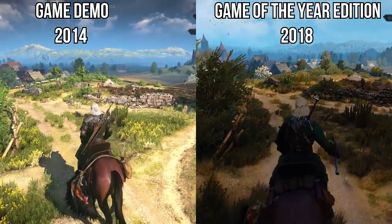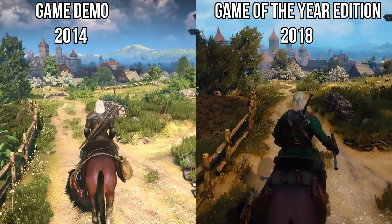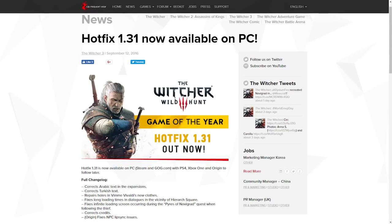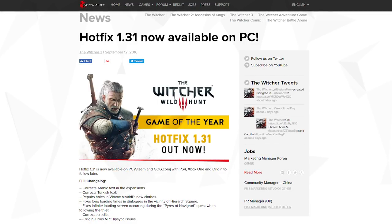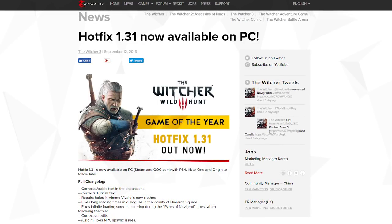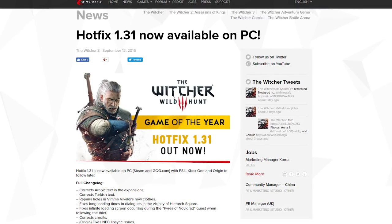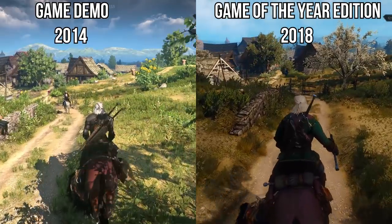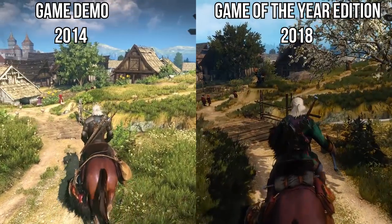This is not to say The Witcher 3 is not a beautiful game in its current form — it is still a very good-looking game, but it used to look even better, and that's the rub. Fast forward to 2018: it's been 17 months since Witcher 3 received its final patch on PC, version 1.31, and we can now analyse the downgrade with the benefit of hindsight, and examine what CD Projekt Red has since done to make up for it.